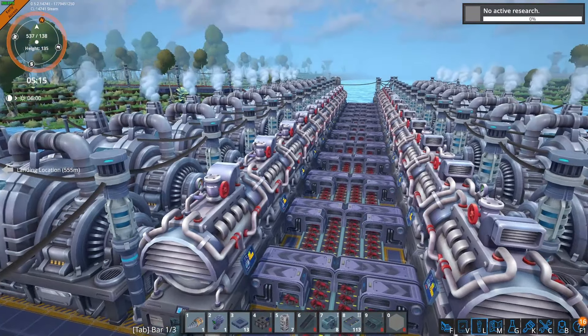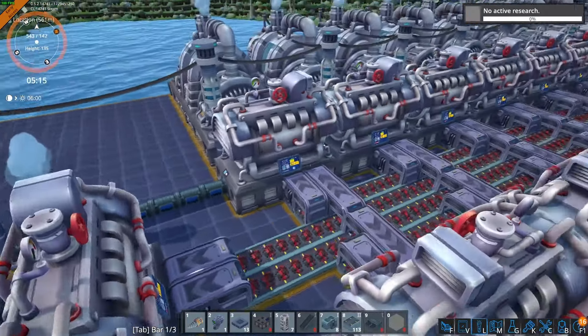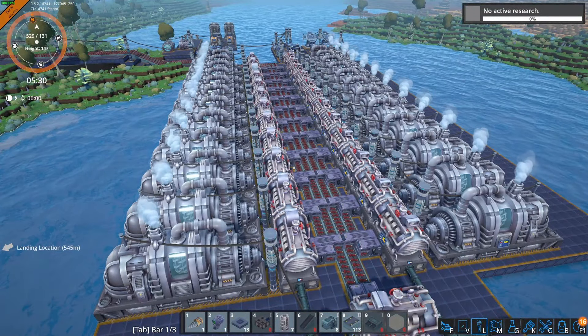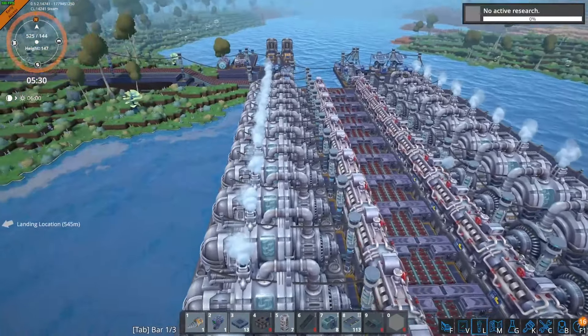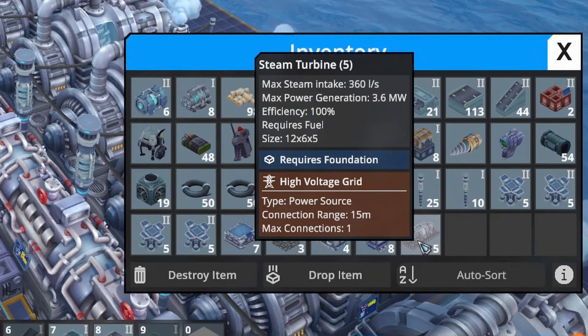With a bit of quick maths we can work out that with one water intake we can have a maximum of 25 boilers. So I have 12 on this side, 12 on this side, and then just one at the end — that's the most efficient way to set up your steam production: 25 boilers and 25 steam turbines. The steam turbines have a max power generation of 3.6 megawatts.